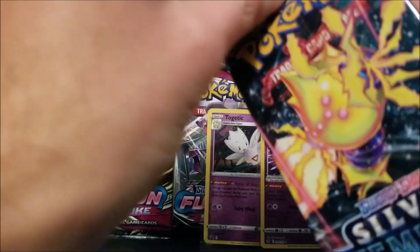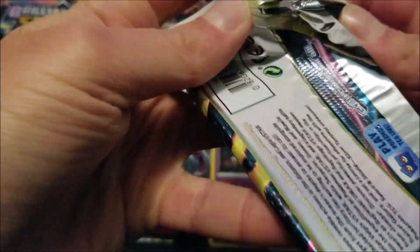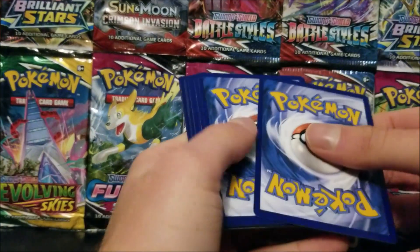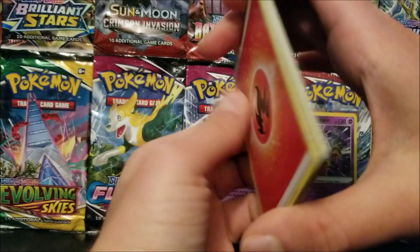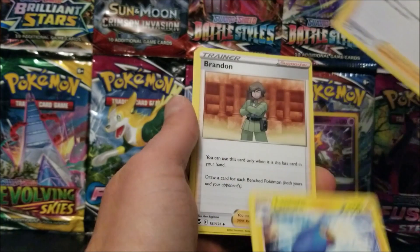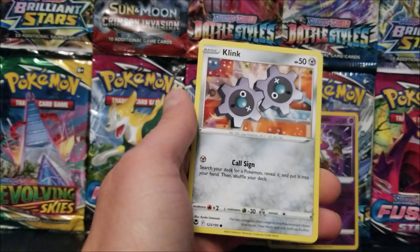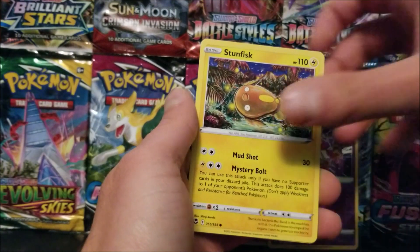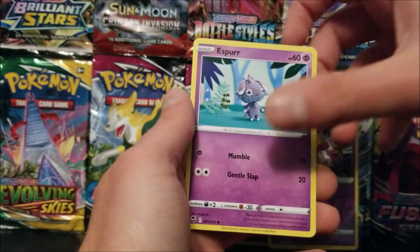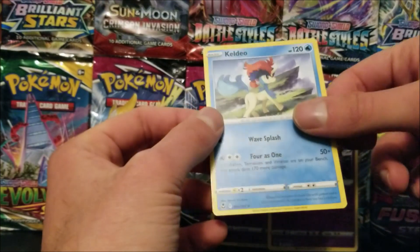Final pack. We got Fighting Energy, Wallace, Lantern, Brandon, Dratini, Clink, Stunfisk, Tugadamaru. Oh god. Esper. Dragon Bolt Reverse — that is a rare — and a Keldeo Non-Holo.